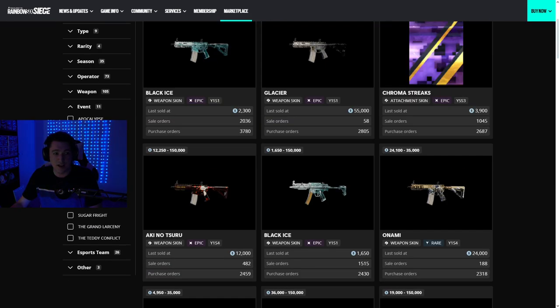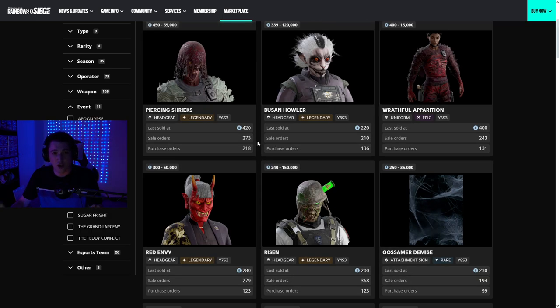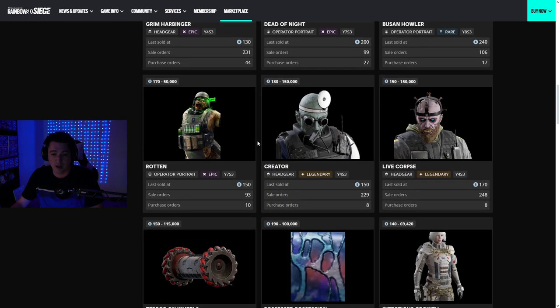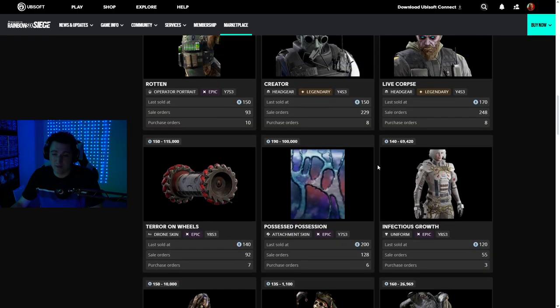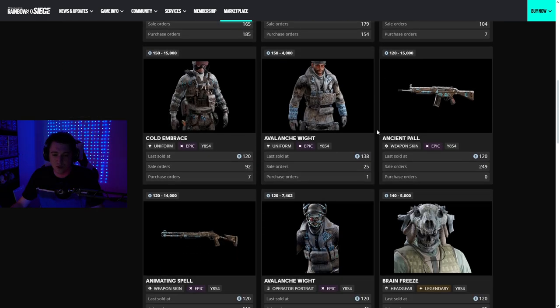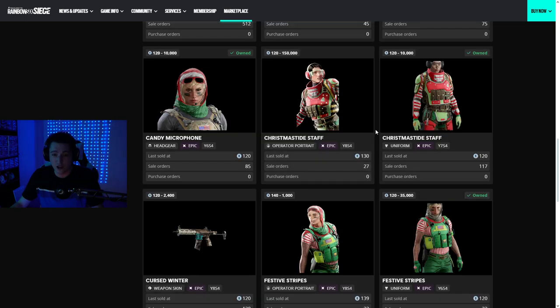Another thing Siege has added is the event tab on the side, and they've actually added a lot of the older skins that came out with the first wave of the Doctor's Curse event, so you can actually buy these skins. They're actually pretty reasonably priced — this headgear that came out in the first slot is only $150. The same thing for all the other events as well. There are all of these cool headgears and stuff at really low prices, and a lot of prices have crashed on a lot of different items.